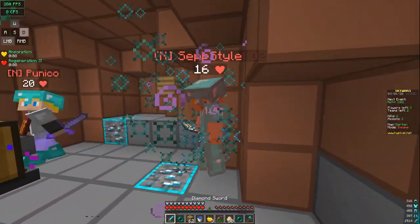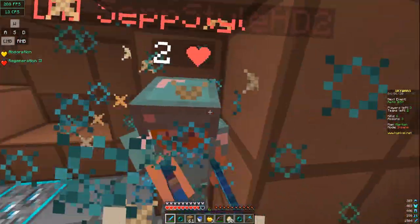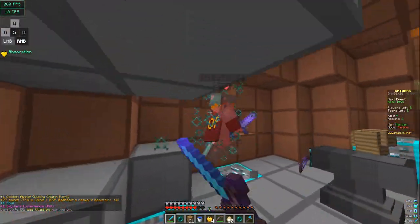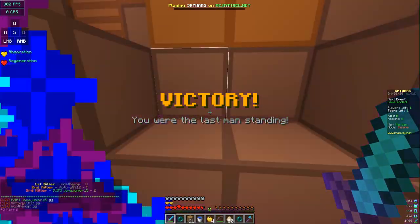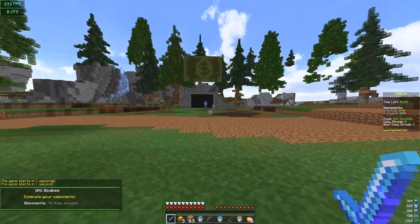What matters the most is getting the first hit. You can always strafe and W-tap to chain more hits. That being said, clicking fast does have two main advantages. One, it reduces the knockback you take. And two, it improves your hit registration. This means you're able to get continuous hits.